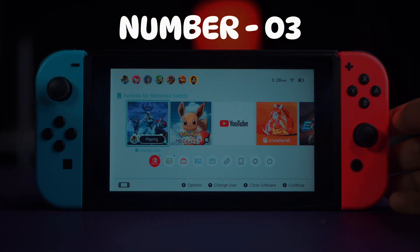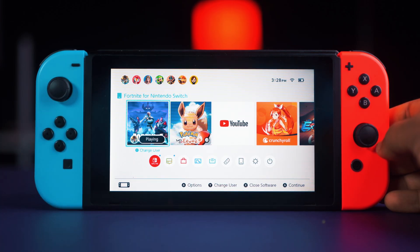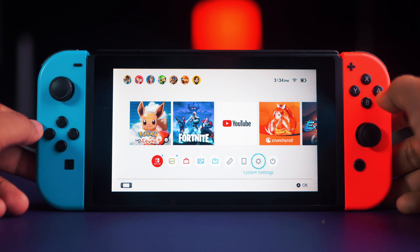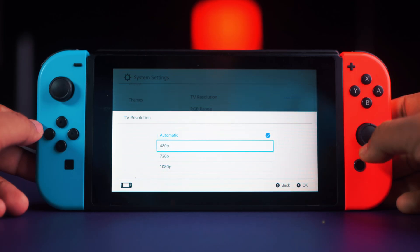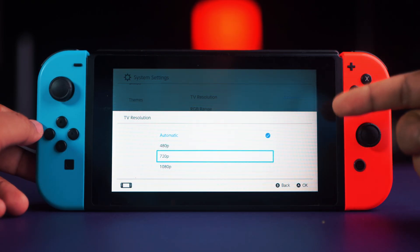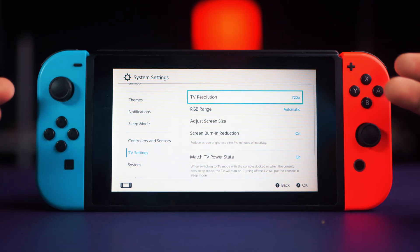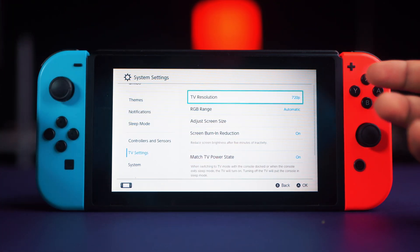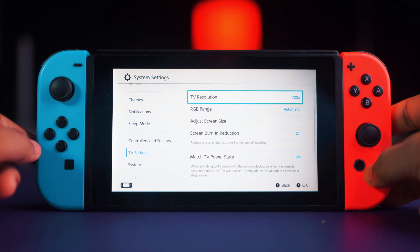Tip number three: change your TV settings. If you play online games in docked mode, changing a few TV settings can really improve the gaming experience. Go to System Settings, scroll all the way down to TV Settings, choose TV Resolution and set it to 720p or 480p if you had it set to Automatic or 1080p. This will improve your FPS during online gaming, as docked mode can show latency at high resolutions — helpful for getting more kills in Fortnite or Apex Legends.